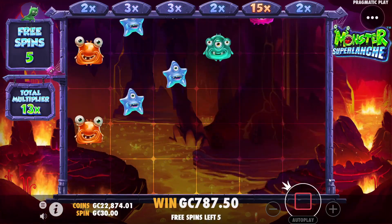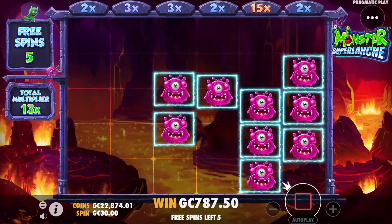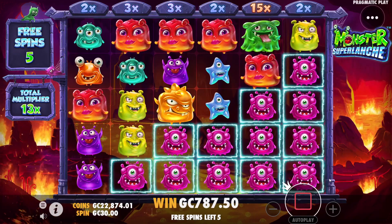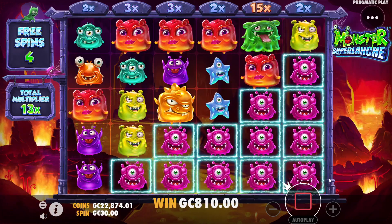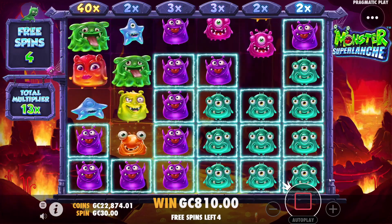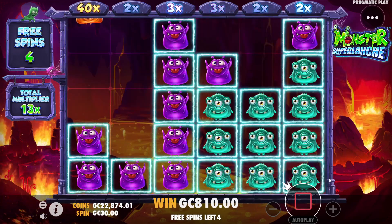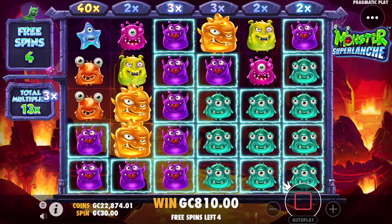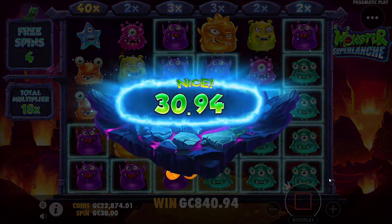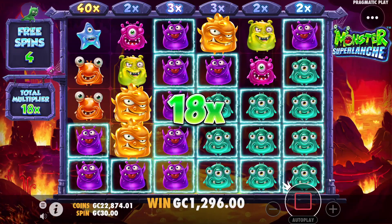682 coins — not a whole bunch, but we're building the multiplier as I say in almost every video. We're building the multiplier in order to hit on those last three spins or so. That 40x on the screen looks really nice but it was the lowest stack of symbols. I'll take the extra 5x, make it an 18x, and we'll get some coins along the way — every little bit counts.